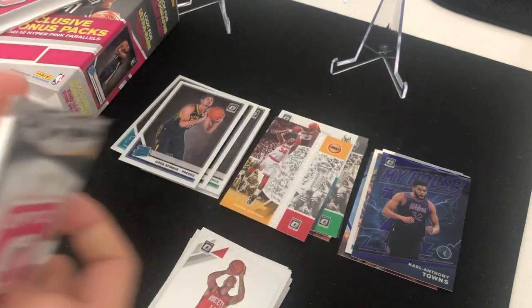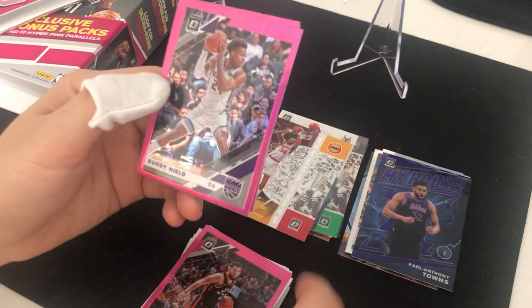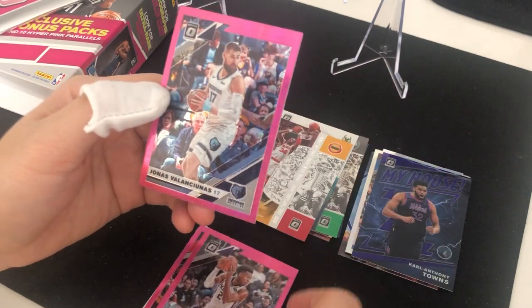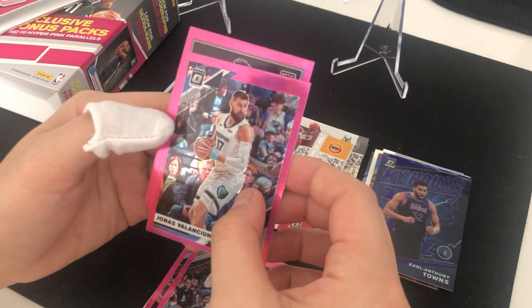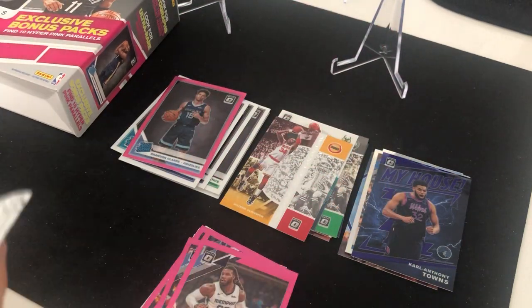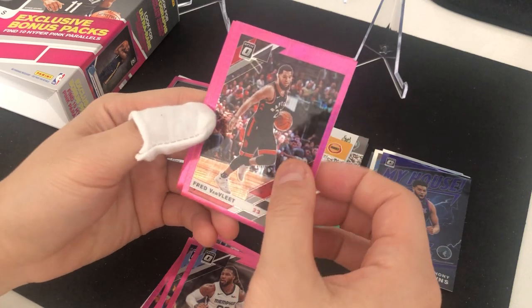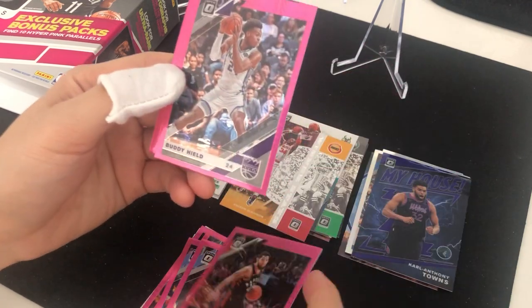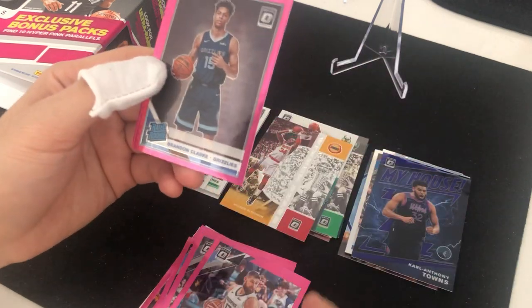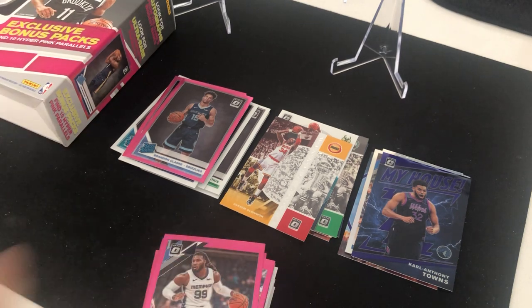Hopefully we can redeem ourselves with the pink parallel hyper pink parallels. Let's go! Fred VanVleet, Buddy Hield, Jonas Valanciunas, and a rated rookie of Brandon Clark — we'll take that any day. JJ Crowder. Last pack mojo — oh man, I have a bad feeling. It's the identical Fred VanVleet, Buddy Hield, Jonas Valanciunas, Brandon Clark, and JJ Crowder. We got the exact same pink parallel pack!